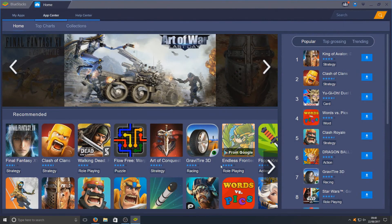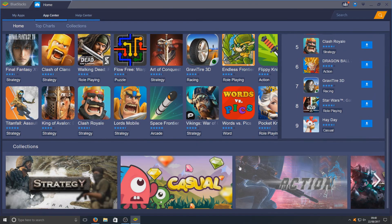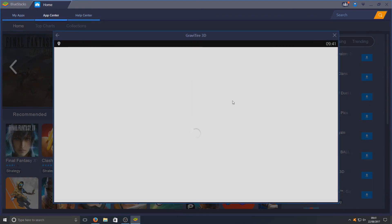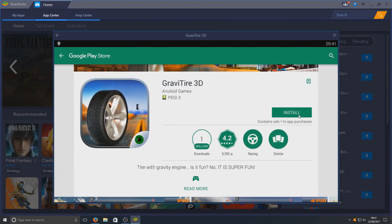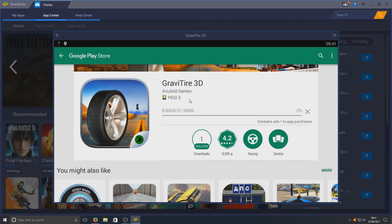Once you've done all that, this is your main screen. As you can see there are lots of games on here, which is absolutely great — all these games are 100% playable in BlueStacks. If we just click on this game here, it will pop up with a window like this. You can go ahead and hit Install, then Accept. As you can see it's now downloading just like it would on your mobile phone.